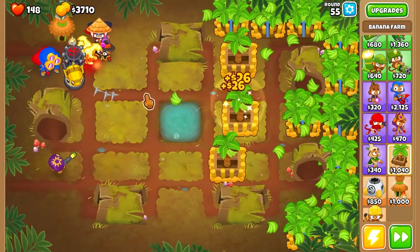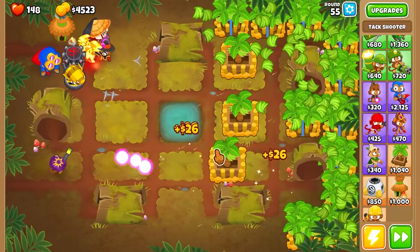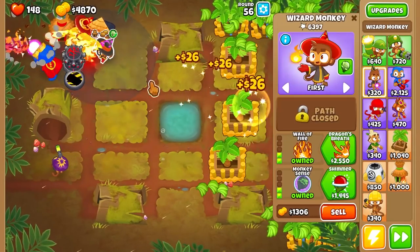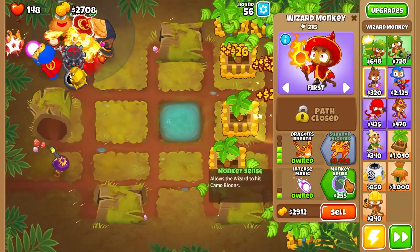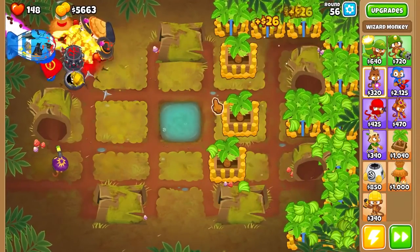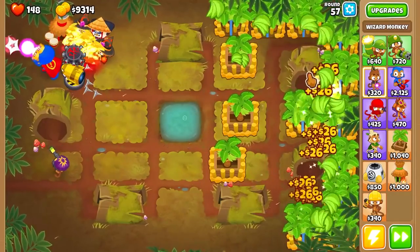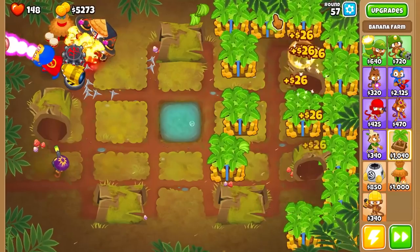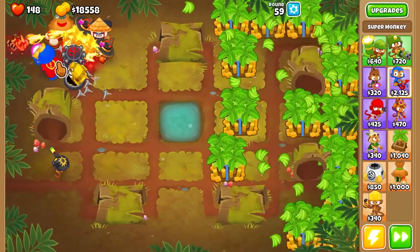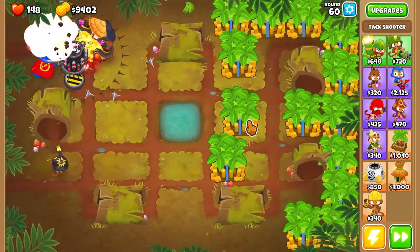Some balloons are making it further than I would like. So I think I might actually save up $17,000 and buy the Tax Zone because that one is just surprisingly good. We're going to go ahead and buy two Dragon Breath upgrades for these guys, which is going to be very helpful because Dragon's Breath does very solid damage in combination with the Firewall. We're basically tearing through any Moabs that are trying to come through. And every single one of my Banana Farms is at 3-2, which is very good progress.